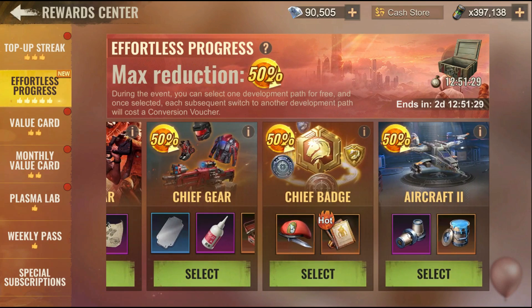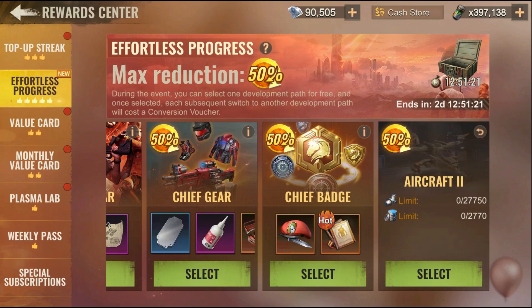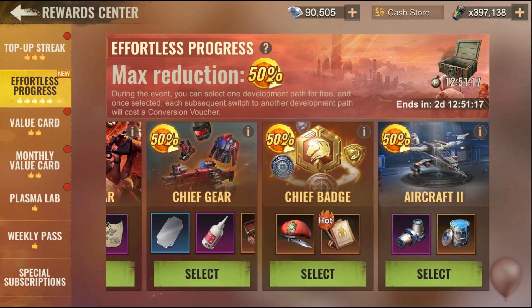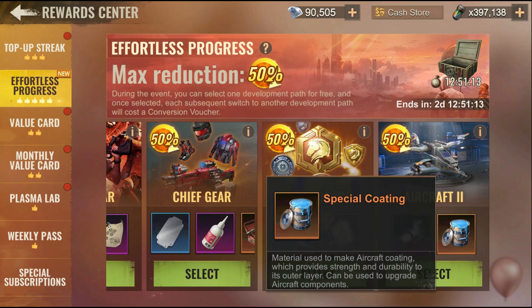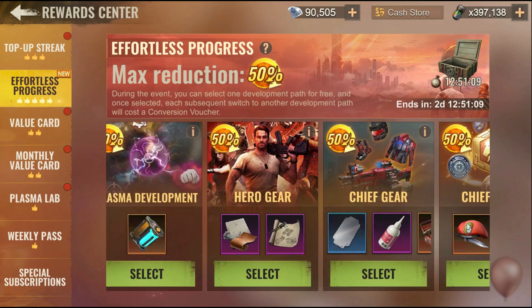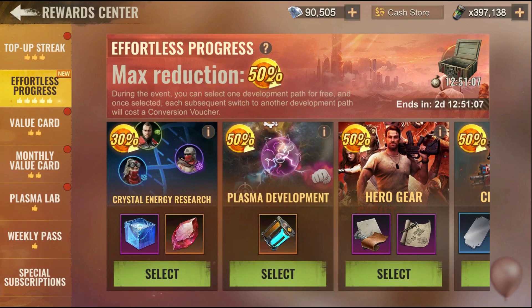If you want to pick something, I would go for either the aircraft or the Tier 12 Crystal Energy. The reason is that aircraft actually do matter now because when you do these upgrades it amplifies the power dual of your aircraft. So if there are two things to go for here, I would recommend Crystal Energy research and aircraft.